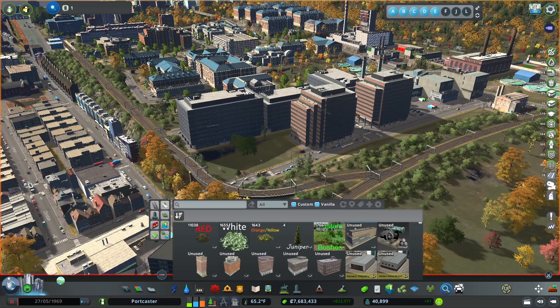On the left-hand side we have eight little icons that allow us a quick selection. They're the same things that we have in this drop-down area, plus one more that allows us to access Growable and Ricoh resources at the same time. Here's the difference: Network means roads. Ploppable means things that don't grow, such as unique buildings, parks, and service buildings.